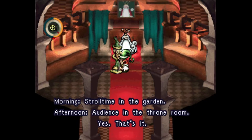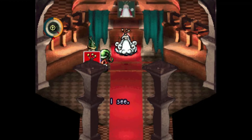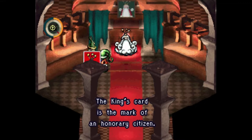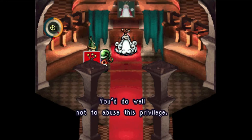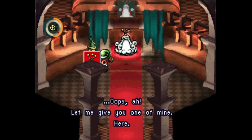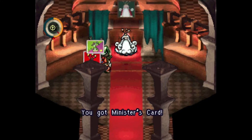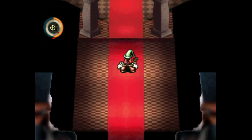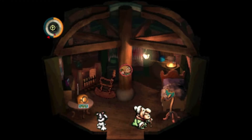His Majesty's schedule: morning stroll, time in the garden, afternoon audience in the throne room. That bird told us to talk to him. His Majesty has curious taste - the king's card is the mark of an honorary citizen, so consider yourself an honorary citizen. Let me give you one of mine - I'm the minister and I oversee governmental operations. Also, didn't Chulip have something like ID cards? Maybe. I'll just go right to bed.